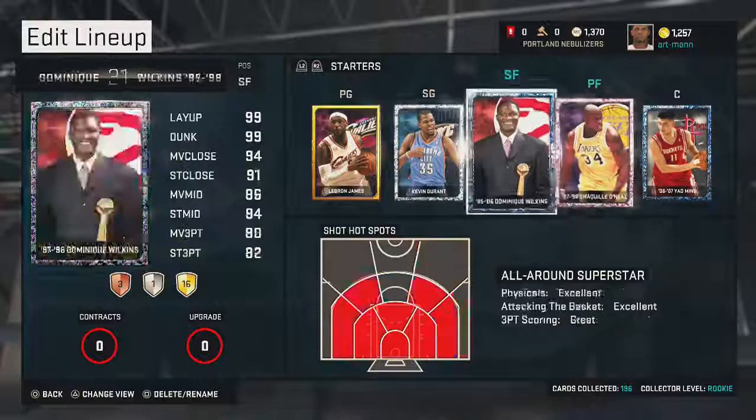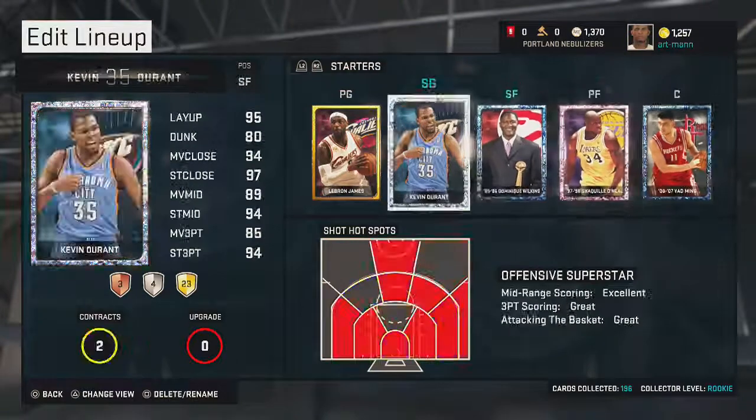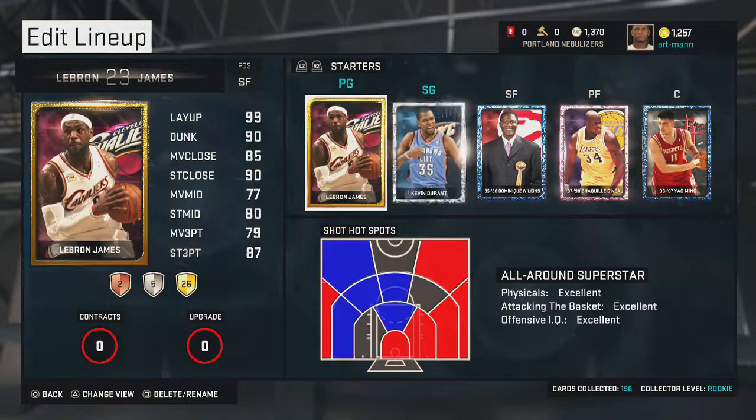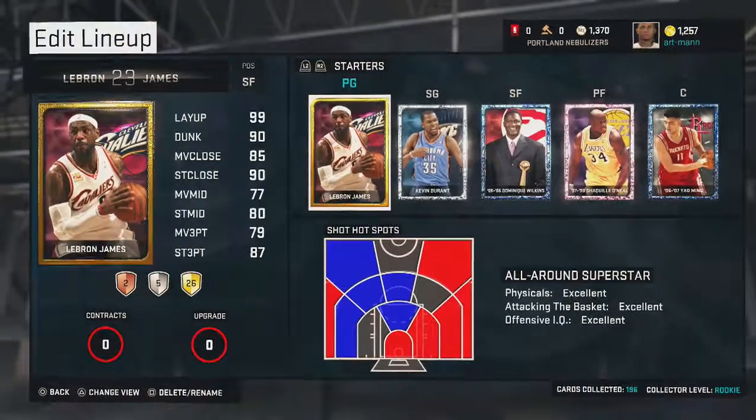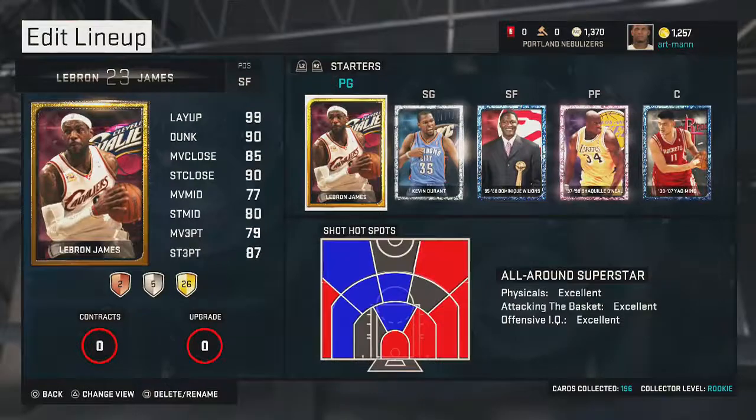My team is looking pretty set. If you want a cheap team, this one actually has four players that don't cost anything. You can count Kevin Durant as costing something since you have to collect every player, but you can sell them back. There's a little bond that cost like 60K when I got him but is only about 25K now.